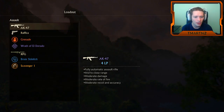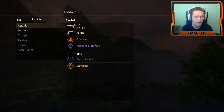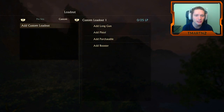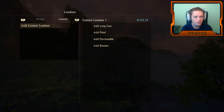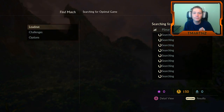Checking out our loadout — assault loadout has a choice between an AK-47 and others. I don't think we can customize these in the beta. There's also a recon sniper preset, and then we'll be able to add custom ones. Let's go ahead and find a match — TDM, we're gonna get straight into it!